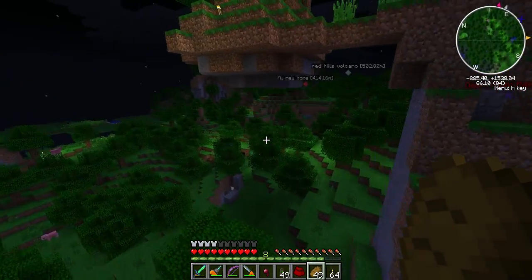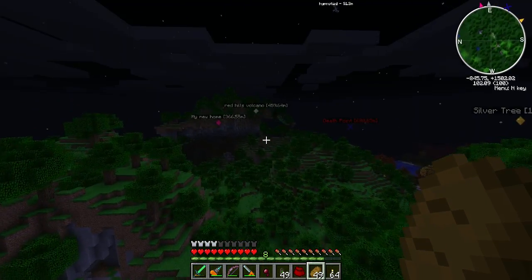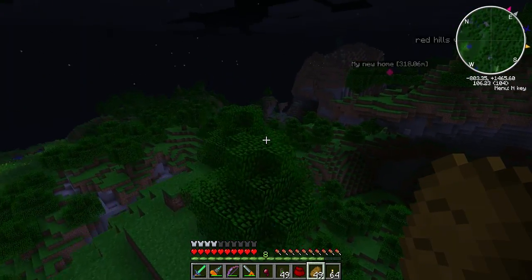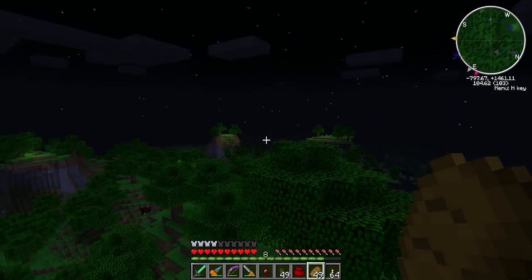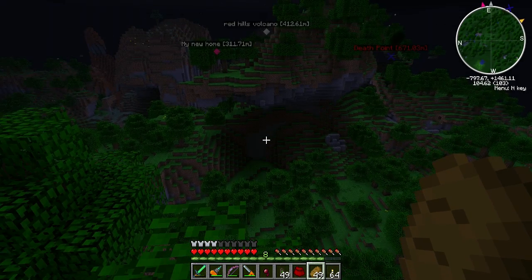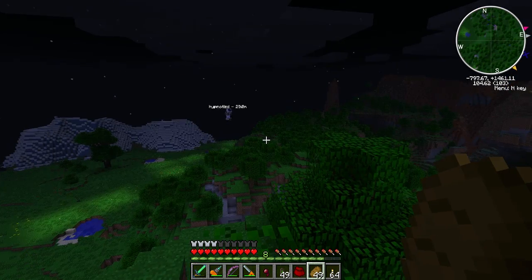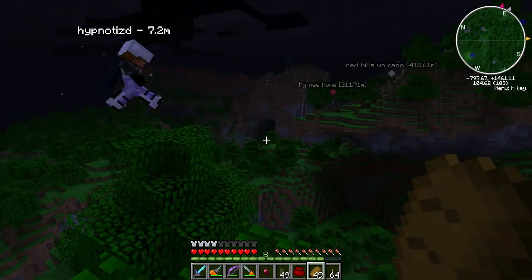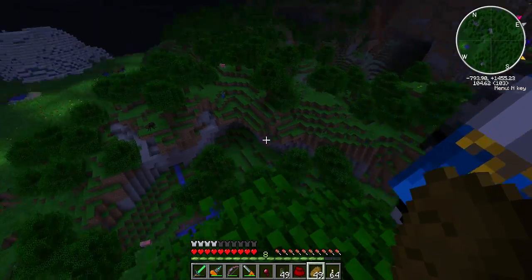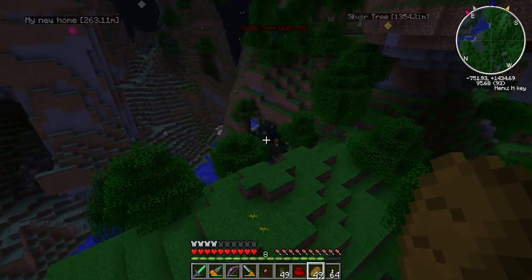This is some good terrain, good generation. The problem is whenever I set up a base I generally look for a good place for a mob farm - out in the middle of the ocean or whatever. But I've never really had a base where there's a lot of extreme hills and mountains going on. Because of those new spawners, we really don't need a mob farm in the traditional sense. It's just cool to have the neat scenery - that is very very true. This is epic right here. There's lights down below too - that might be lava.